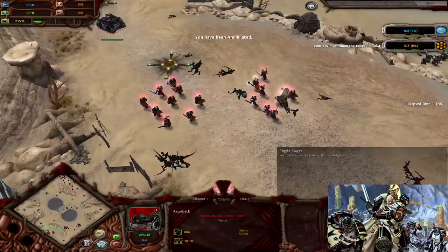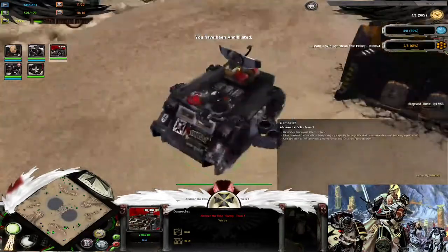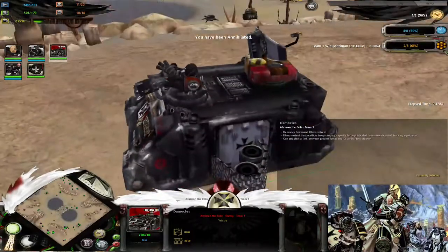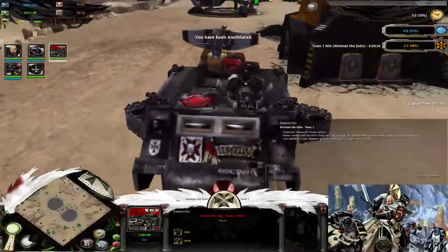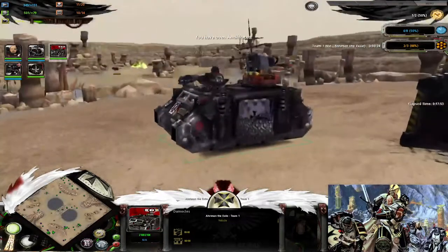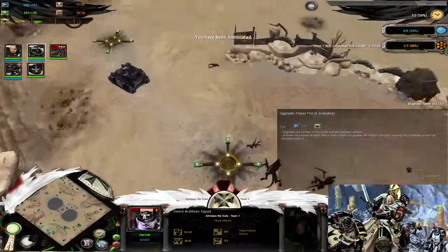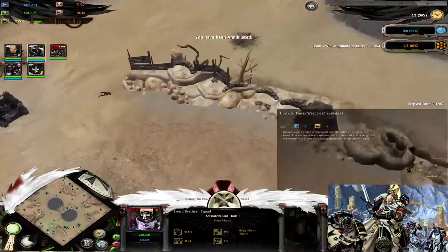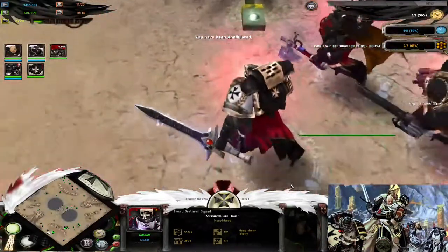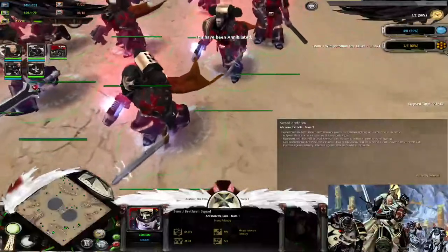I have completely dominated. Look at this vehicle — Adeptus Mechanicus did something wrong, probably. Yeah, it's a glitch, it happens sometimes. That's the Democles vehicle. The Sword Brethren were upgraded with power fists and power weapons most of the time — that's the right thing to do with them. There is the Emperor's Champion with axe, sword, and chainsword. Power fist.